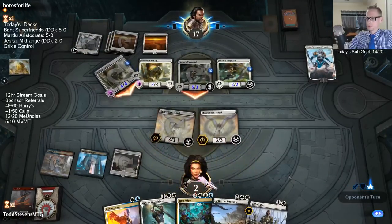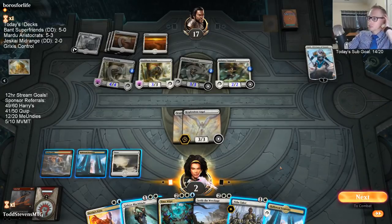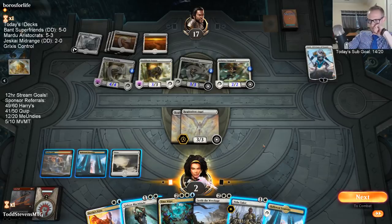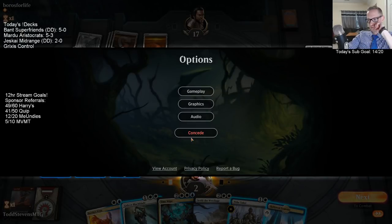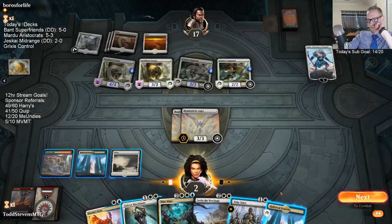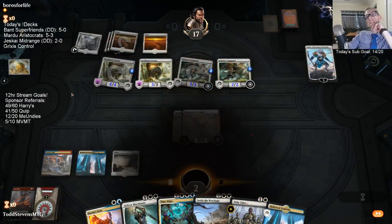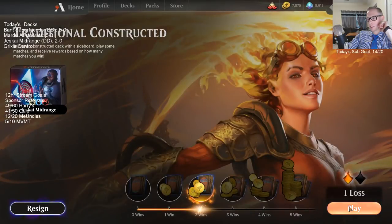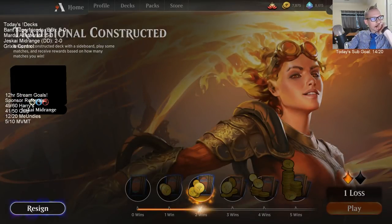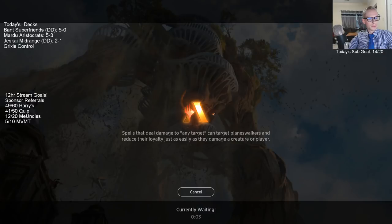We have to draw a land here. I would have just played Gideon last turn instead of Resplendent Angel, given it lifelink — they attack and kill Gideon and I'm at plenty of life with Settle the Wreckage available. That decision definitely cost me that game — playing Resplendent Angel instead of Gideon. My bad.